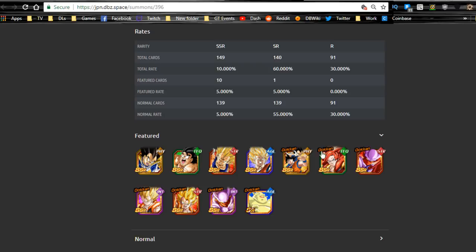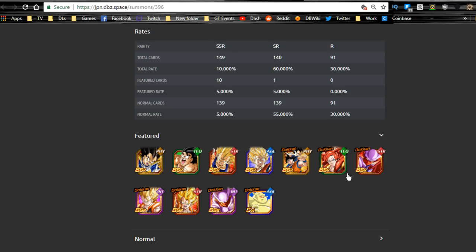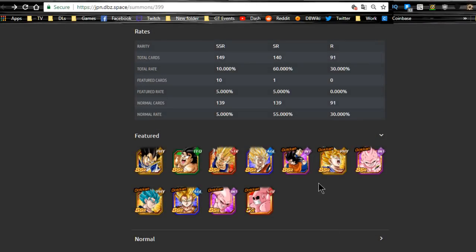Make your decision based on what units you already have and which ones you actually like to run. It may be more efficient to run the Physical one, but I just prefer my setup. If you're looking for the most optimal play, you'll probably go with the Intelligence version. But if you're only missing one unit from a particular banner and want to fully rainbow that team, it might be smarter to go on that banner rather than just chasing higher damage numbers.